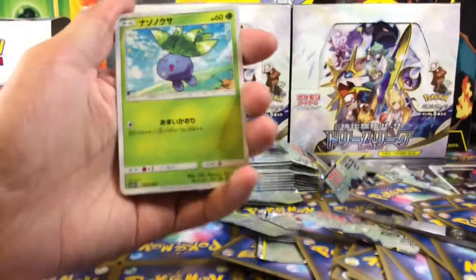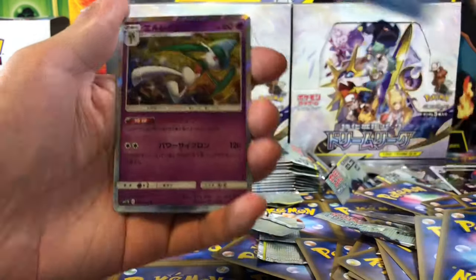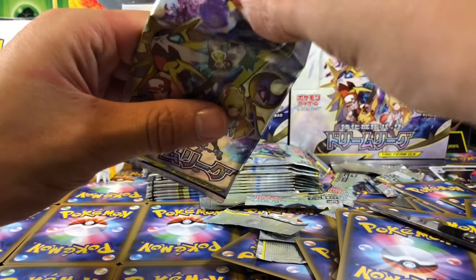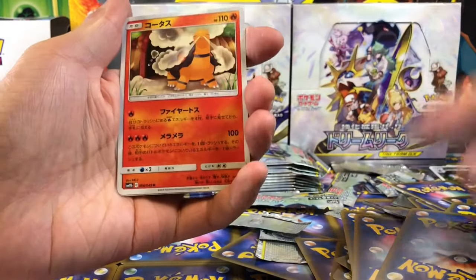I wonder what our Secret Rare will be for this box. I hope there will be no repeats. Delayed again. And finally we have a Clefairy Doll. Pearl, Toad, Mimikyu, a Raccoonet, Torquoil, and Weezing.